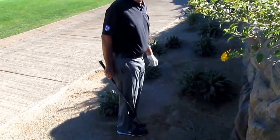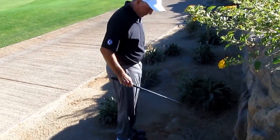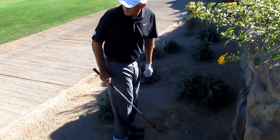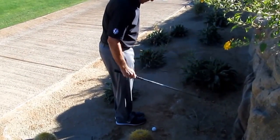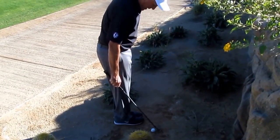So I turn my back to the target. Grab the club in my right hand — if you're a right-handed player. Play the ball a little bit back and let the club swing up and down. Pop down on it.